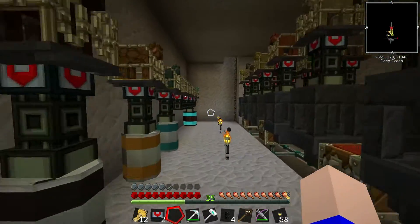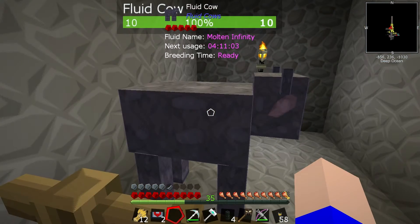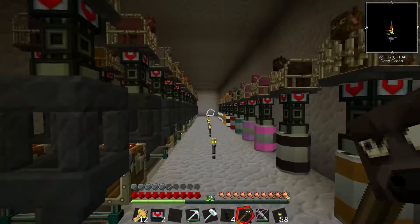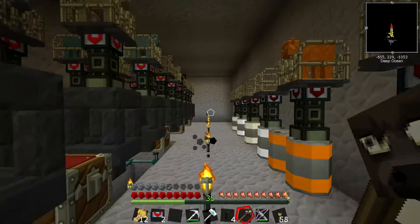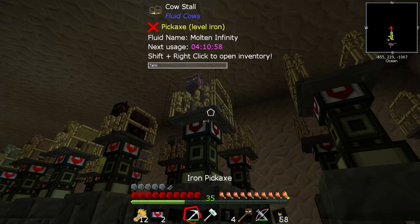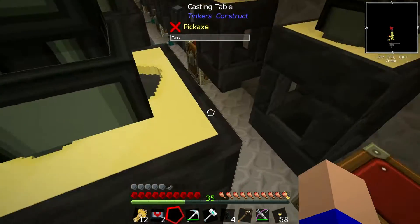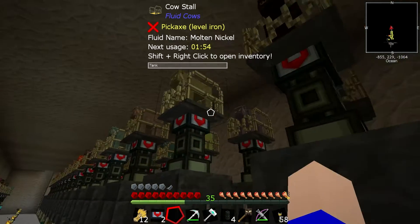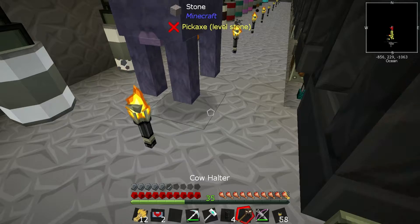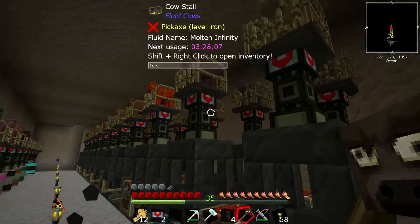So we've got another infinity cow to come down here, and then we need to wait for like three hours. Oh, he's ready now. I'm going to put him in the system, because the other two are fairly sure to have a three-hour cooldown on them still. We can pull one and see - it won't hurt to pull one. But we're making steady progress with our infinity cows, not that we need that much infinity in all honesty. He's got a four-hour cooldown on him. This fella - you're molten infinity. Yeah, you've got an hour left on cooldown.